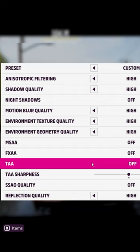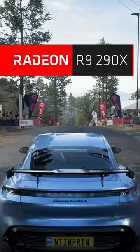This alpha-channel bug actually has a fix. Simply go into your game's menu and turn on TAA, or Temporal Anti-Aliasing. This feature is supposed to reduce jagged edges, but for some reason it also fixes this weird bug too.